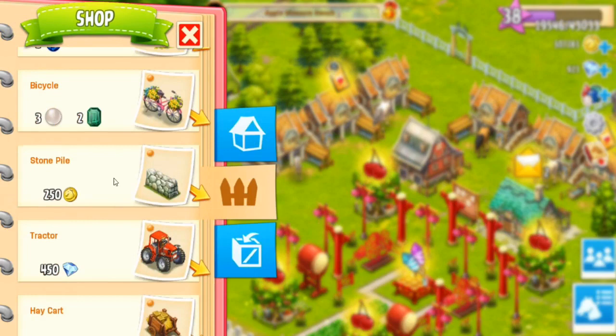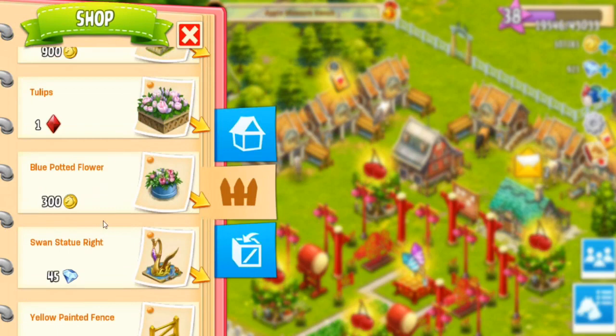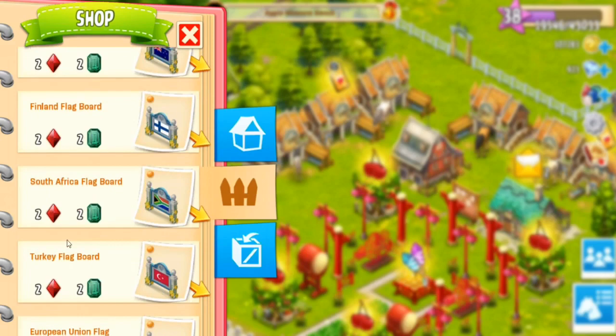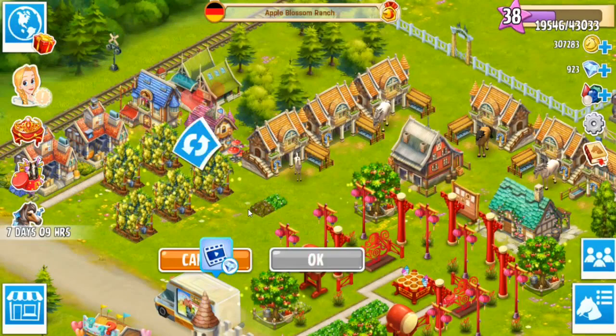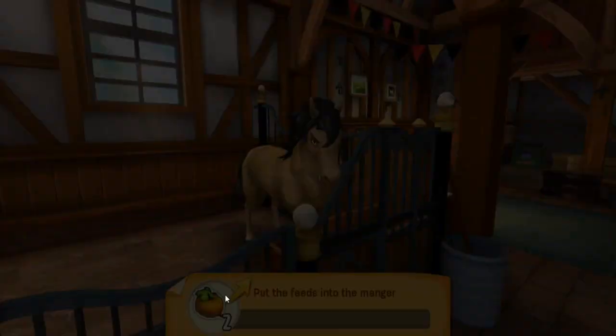We're gonna grab a clover or two and then put them down. Where oh where are the clovers? I know you hide in the German ranch. I wish these flags were sortable. There we go - we're gonna grab like one or two, maybe three of these little clovers, because odd numbers are actually more attractive to the eye. We're gonna put them into storage so we can go see what they look like over in the UK ranch.